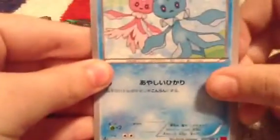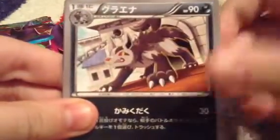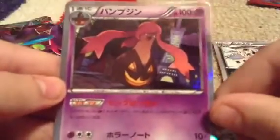Next pack. Seal it open nice and carefully. Trying to find the right end. I wish I brought a scissor up here. Promotional card — we got like a 3DS one. There's a Team Flare card. And the Rare card is in the back. We got Frillish, Swadloon, Golbat, Marill, and a Holo Gorgeist. That's a pretty nice card. I'll put that to the side.